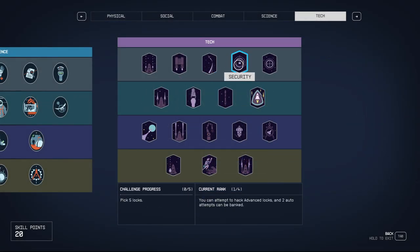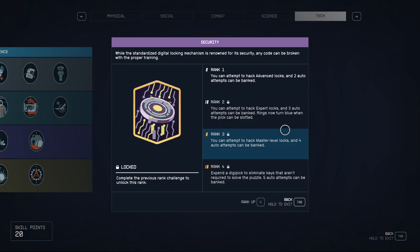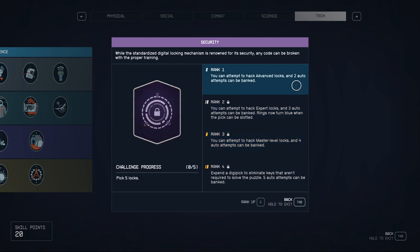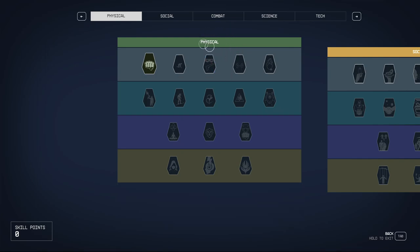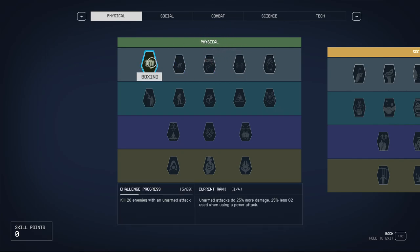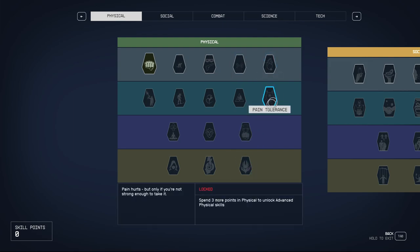Every skill has 4 levels and you can get the first level just by spending a skill point. But to upgrade a skill you need to meet a condition and then you can spend a skill point to upgrade it. So if you want to upgrade your lock picking, you can do that by picking locks and then spending a skill point to upgrade the skill when you reach the goal. Skills are also grouped by type and tiers. You can freely get any from the first tier, but the other tiers require you to spend so many points in the group before you can get them.